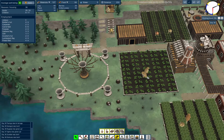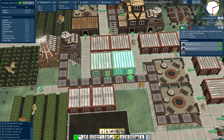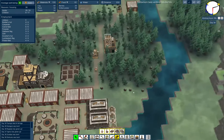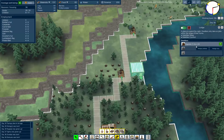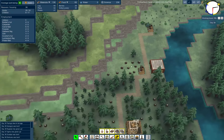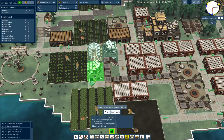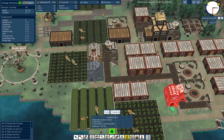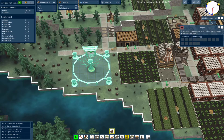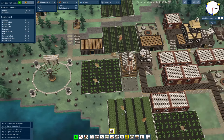We have no jobless beavers right now. We have plenty of housing — even a house up here. They allocate based on nearby residences. We might want another science building — like right there. And as soon as a beaver opens up... Day 39, Tazingo died of old age. Beavers only last about a month.